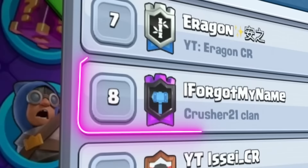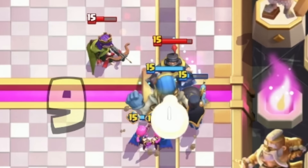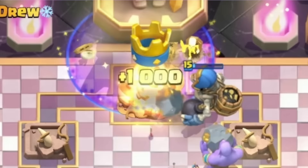The ranked 8th player in the world uses this deck to destroy pro players, and he adapted an already annoying deck to cover its weaknesses. Usually when you cycle Giants in the back, they won't be able to help out on defense if your opponent spams at the same time. But when you cycle a Giant Skeleton in the back, it can actually attack, making building up big pushes significantly safer.